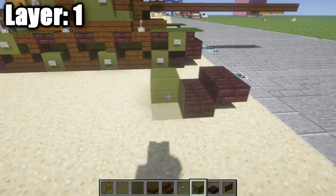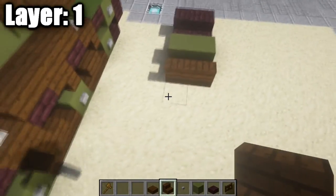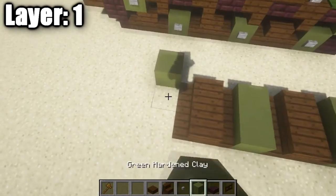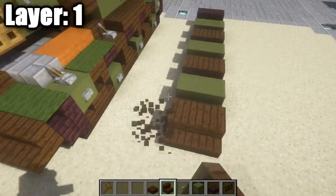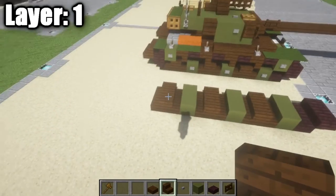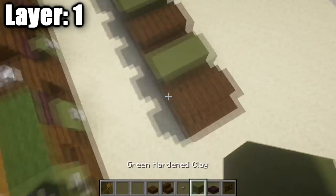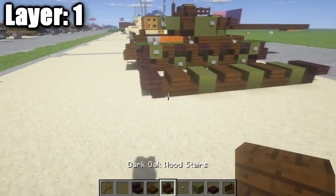Place down two green stained clay full blocks, then two dark oak wood stairs behind those, then repeat: two green stained clay full blocks, two back-to-back stairs. You should have three rows of two green stained clay blocks and three back-to-back dark oak wood stair sections. On the ends of the green stained clay blocks place stone buttons — those represent the road wheels on the tracks.